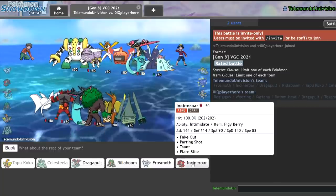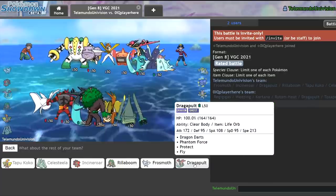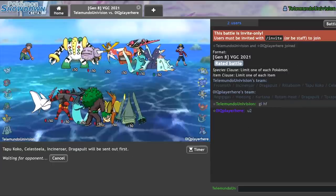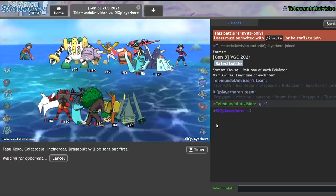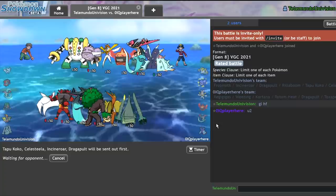Let me bring Incineroar. I think Dragapult is just overall a great option here, so no Frostmoth this game. I don't really see Frostmoth ever being useful versus Regigigas — it just seems like a terrible idea. Like, I have the Focus Sash, but what do I get out of it? I get to Quiver Dance after getting Max struck, bringing me back down to neutral.